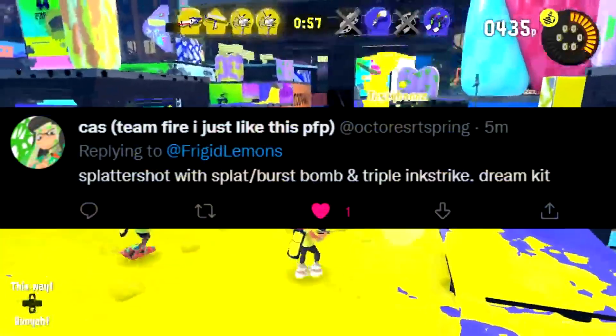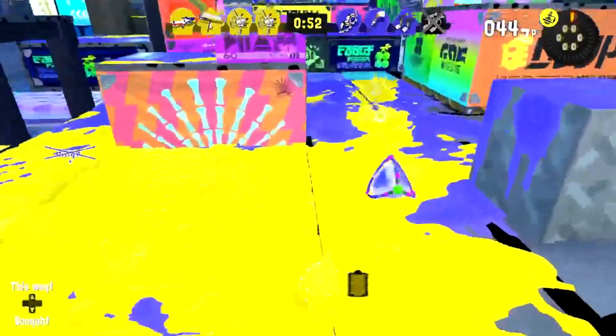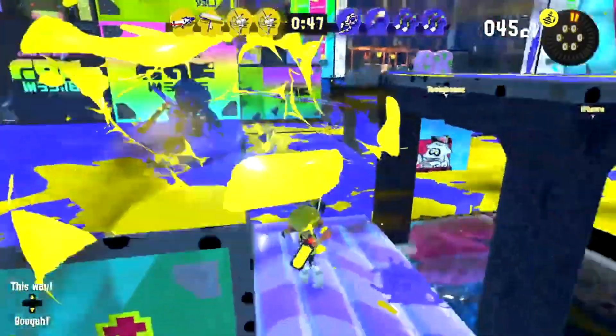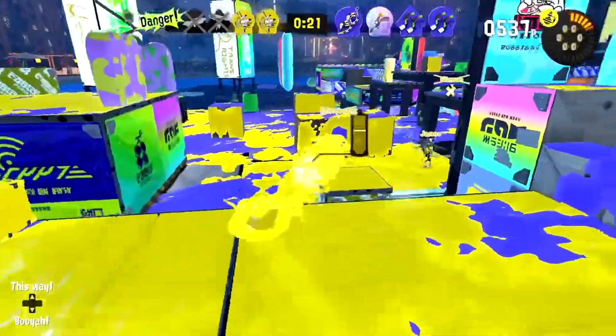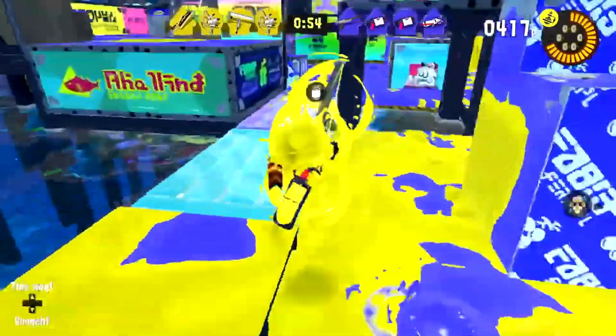A community suggestion is that Splattershot should get paired with either Splat Bombs or Burst Bombs, backed up with a Triple Ink Strike. I really like this idea because it still has a lot of good frontline potential, but can also play a bit of support with Triple Ink Strike, kind of like the Kensa Splattershot back in Splatoon 2.